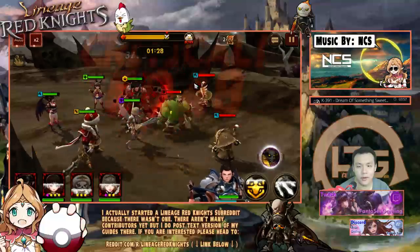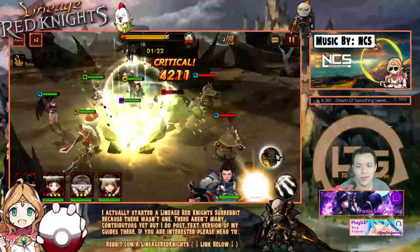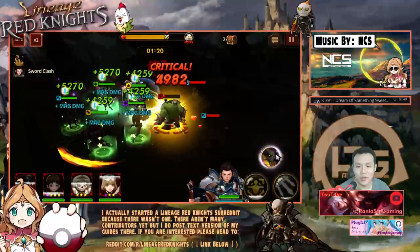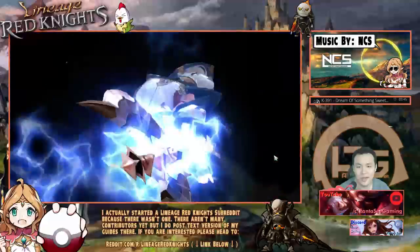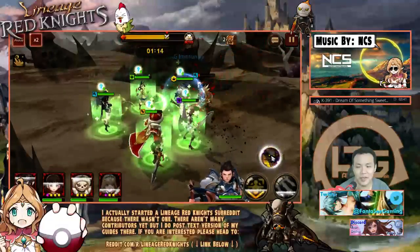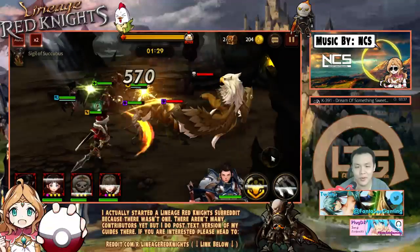The elder didn't spawn so we're probably going to have to do another run. I'm not sure if I should use my transformation — the animation is a lot longer but he does a lot more damage when I transform, so I might as well do it.